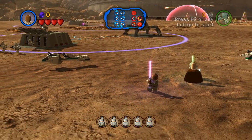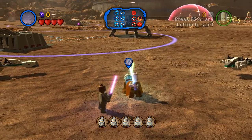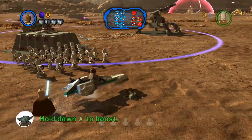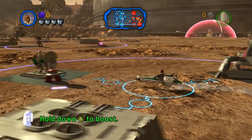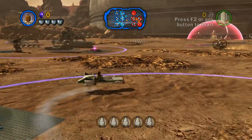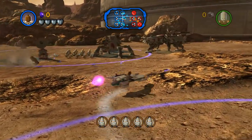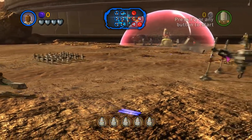We have Mace Windu, Ki-Adi-Mundi, and Kit Fisto. It's just weird seeing these guys and not feeling like enemies, because they're not. We're going to hop on one of these and just sort of see what happens. There's a weird map up top and I guess I'm the little blue crosshair. I guess we'll just sort of drive around and see what we can do. I guess we need to get rid of the red ones - we have the blue ones. Let's get rid of the red ones.